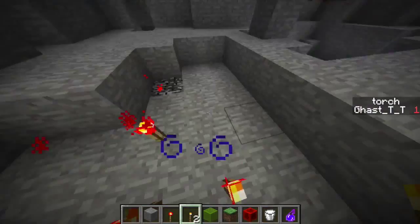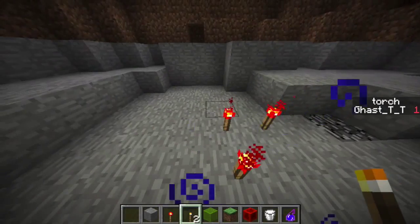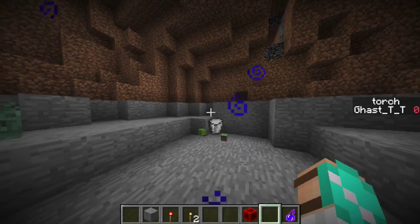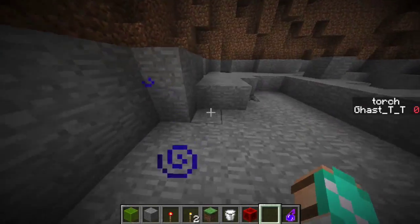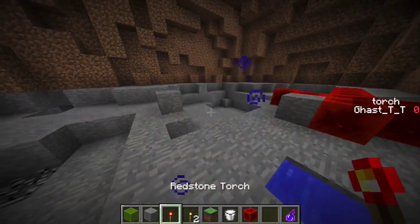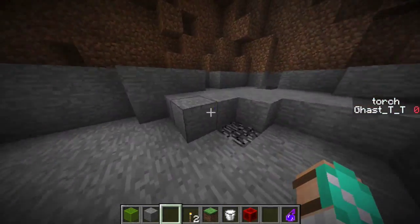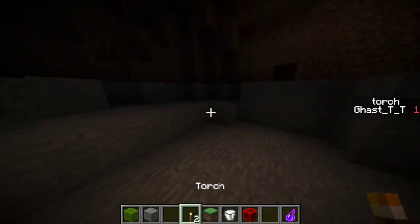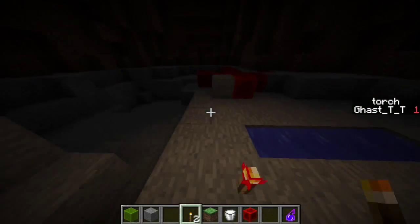I'd like to thank NBT Craft for his video on how to kill specific item entities, so I'm not killing this stained glass, this grass block, or that milk when I throw them — only the redstone torch. I also want to thank Dragnos for his tutorial on test for commands. And our lights just went out — good thing I have my torch!